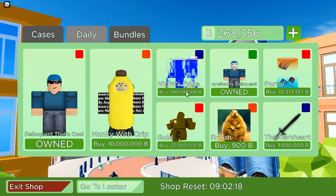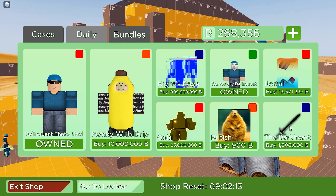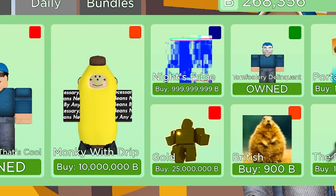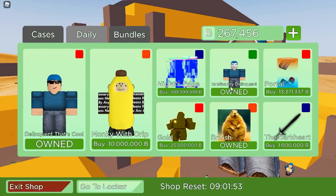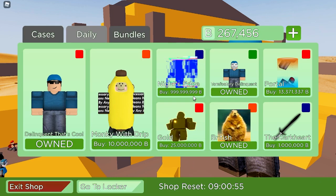Items come with insanely huge prices, though Delinquent That's Cool, Tombfoolery, Delinquent, and the British kill effect are actually at reasonable prices. DTC is 16,000, British is 900, and Tombfoolery is around 10,000. The Dark Heart knife is already free if you do the Night Edge event.